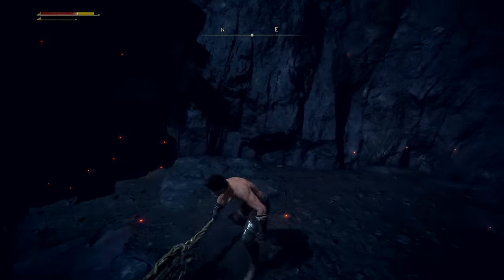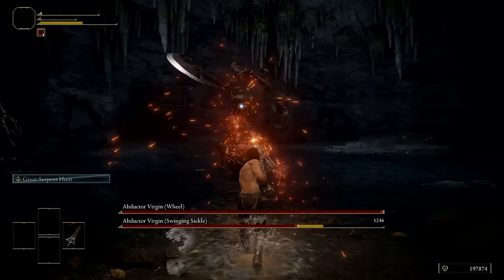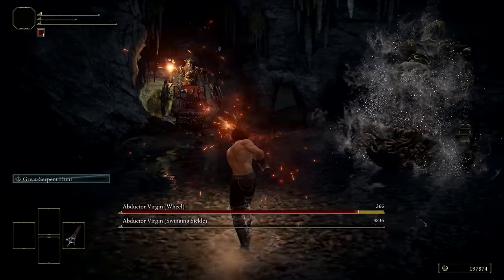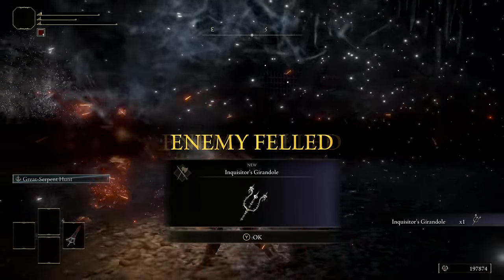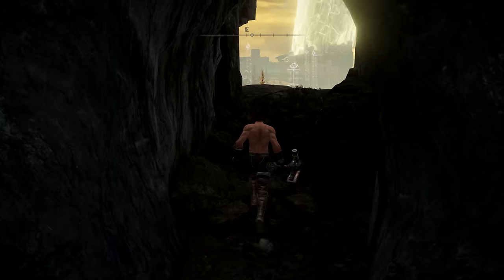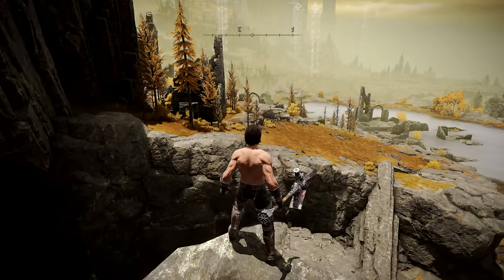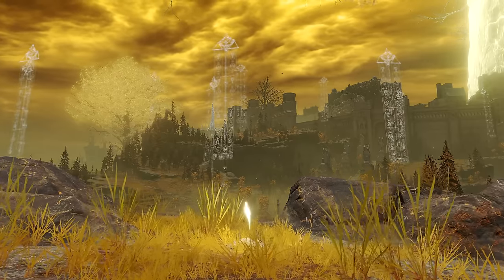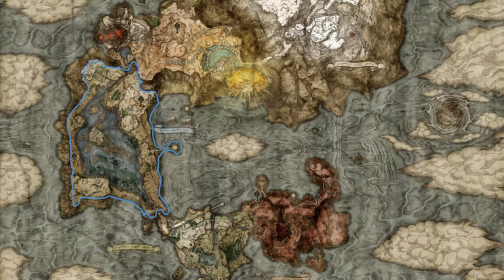And now for our great escape — we head down to the subterranean inquisition chamber. After a long and arduous journey, we finally see a ray of sunlight at the end of the cave. We have reached the Altus Plateau. We have escaped Volcano Manor and reached the breathtaking Altus Plateau, a place filled with the blessed light of the Erdtree. However, our goal, Limgrave, is still far away, located south of the Altus Plateau past Liurnia of the Lakes.